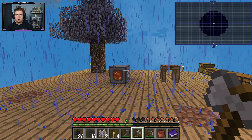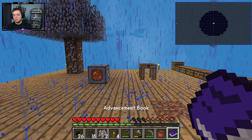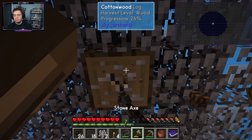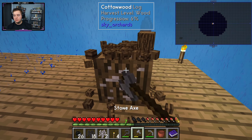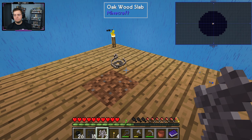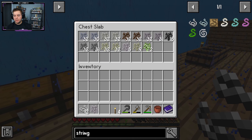Besides that, we also did the string portion, which is just making a string sapling — we already had one. We cut it down, got our first piece of string, and now we need 11 more to make three pieces of wool. That wool will help us get the bed achievement, and from there we can move on to the tin stuff. I will be right back after I get 11 more pieces of string, as I think it's going to be a bit of a pain — I cut down two trees previously and only got one piece of string.